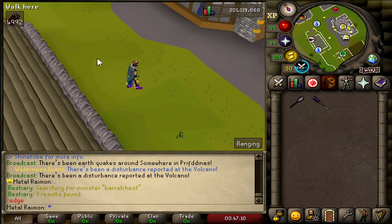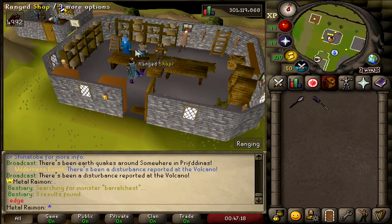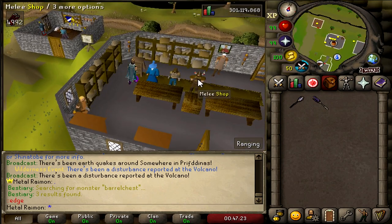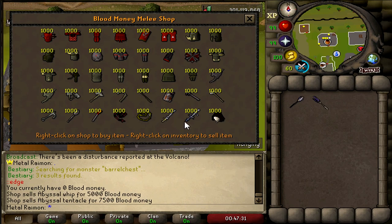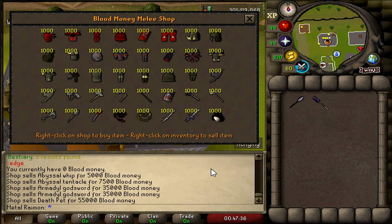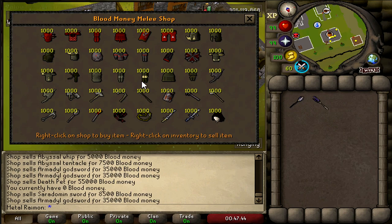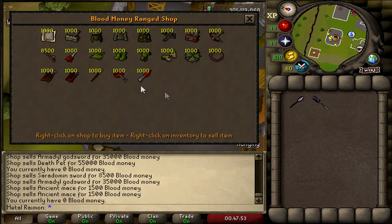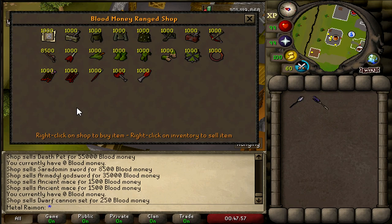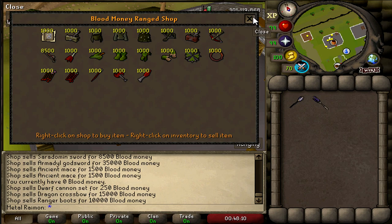If we teleport to Edgeville, it has some pretty unique features compared to the regular home area. You've got edge PKing, and these are actually different shops based on Blood Money instead of regular currency. The Blood Money melee shop has Whips, Tentacles, AGSs, even a Death Pet. There's a ranged shop with a dwarf cannon set for Blood Money. Blood Money is earned not just from PKing but also from general Wilderness activity like the Volcano event. You can even buy Ranger Boots for Blood Money, which makes the Fused Boots enchantment more feasible.